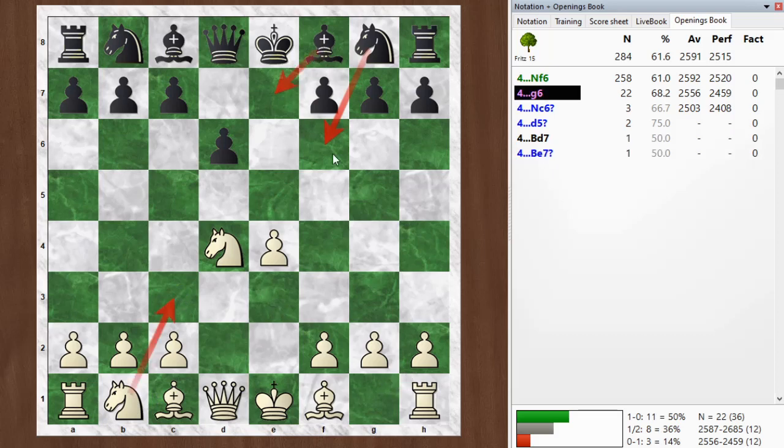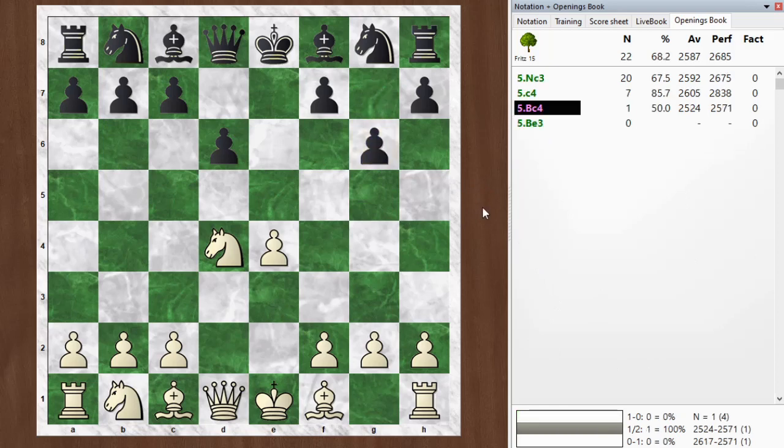Maybe bring the bishop out. At some point, black also has the idea of playing c5 and kicking this knight back, although he has to be careful when that is played to not lose the d-pawn. The d-pawn will become backwards, so it's kind of double-edged, but it's sometimes an interesting idea. Anyway, he didn't go that way. He went with g6.